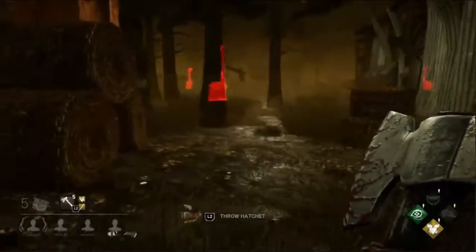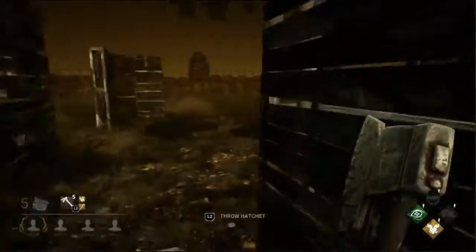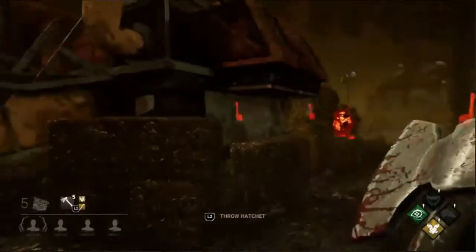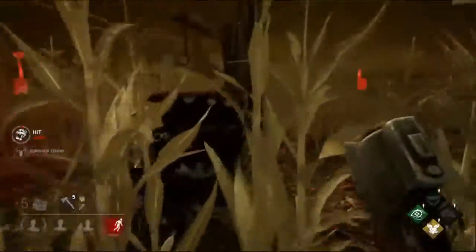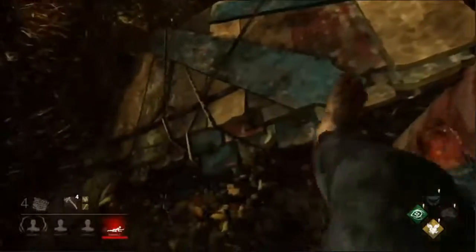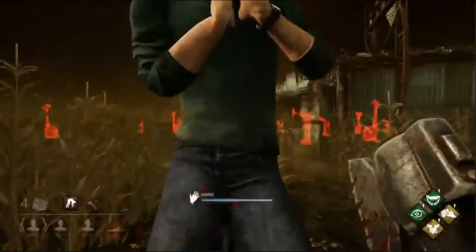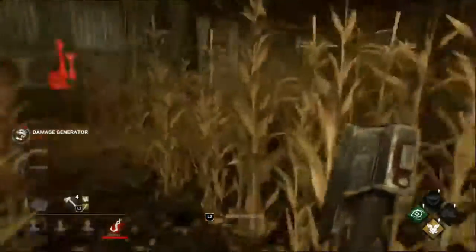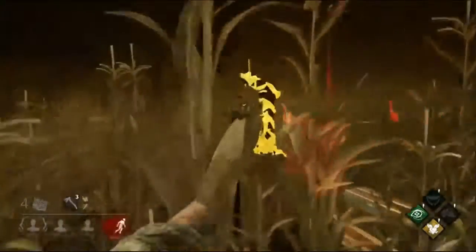Nurse's Calling is a great choice. The other perk suggestion: if he's not wanting to stick with Sloppy Butcher — which was a good combination with Nurse's Calling by the way, and probably what got him the Claudette kill since she thought she'd be able to heal up before he arrived — I would suggest No One Escapes Death. Huntress struggles with keeping pressure on survivors and preventing gen rushes, and a No-ED levels the playing field the moment that last generator pops.